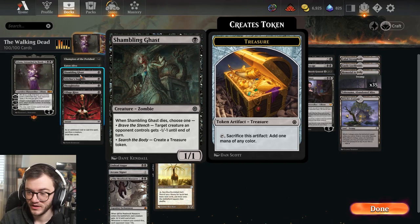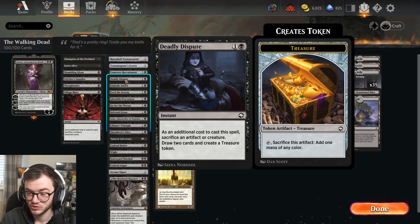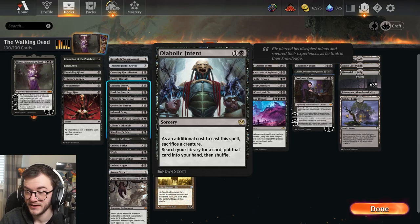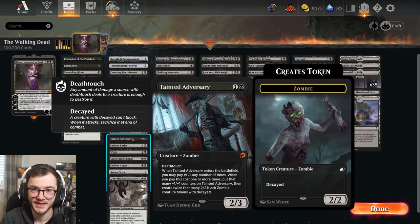Then her minus two gives our creatures minus X minus X until end of turn, where X is the number of zombies we control - we have a ton of them. Her minus three lets us cast zombie spells back from the graveyard this turn. This is a really cool planeswalker and overall a really cool commander. We've got Champion of the Parish, Stitcher's Supplier to mill more cards, and Village Rites for card draw.